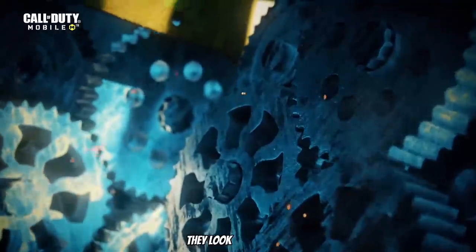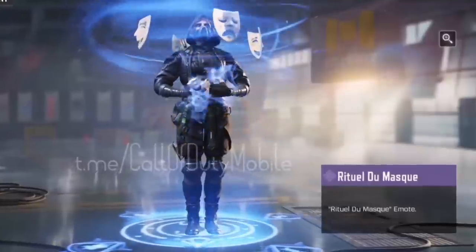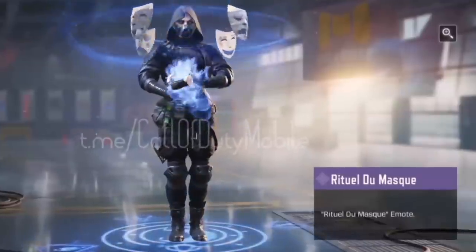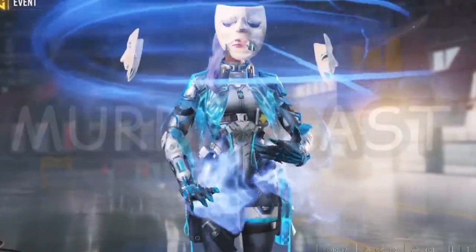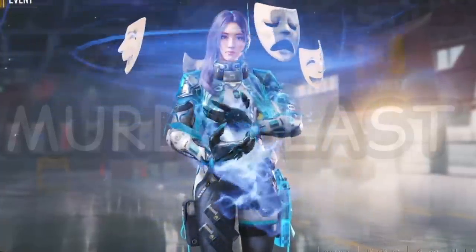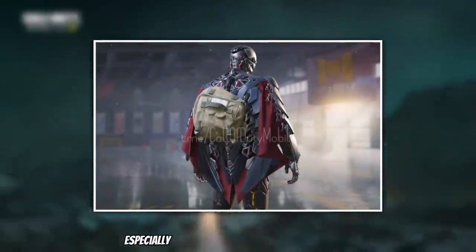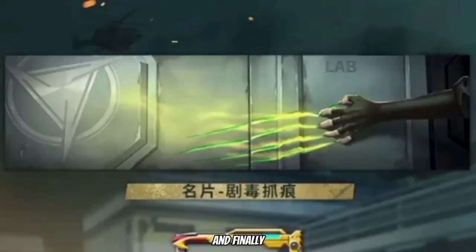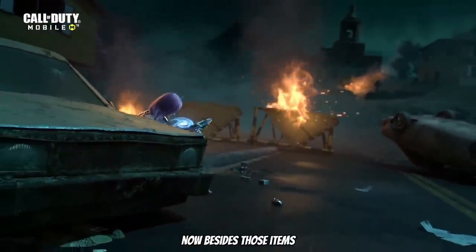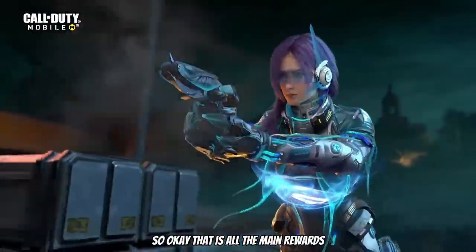Overall the guns look really good for the most part. Moving on, the new emote is actually really good. The backpack is also really nice, especially if you're a fan of more realistic gear. We have the avatar featuring Reaper having a drink, and the calling card reminds me a lot of Monster Energy but it's linked to Dame. Finally, the frame matches the Lapa perfectly. Besides those items, you can also get a mechanical bat charm, the new BR class, and the base version of the OTS-9.